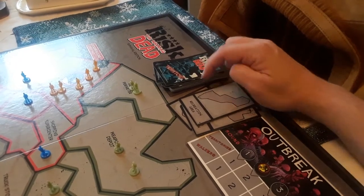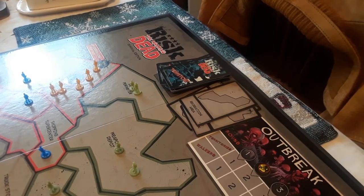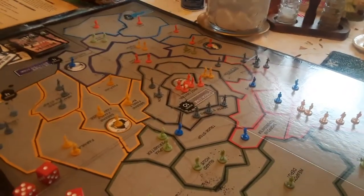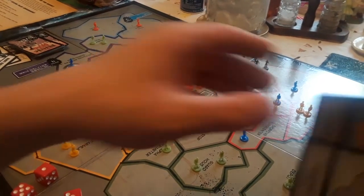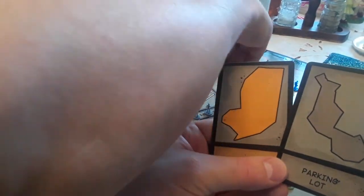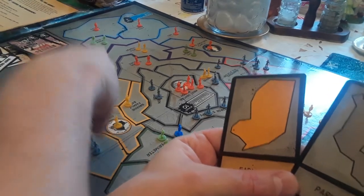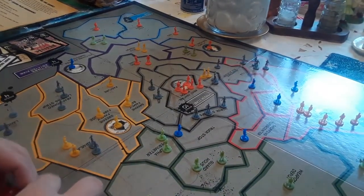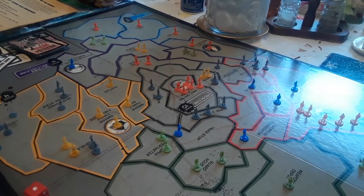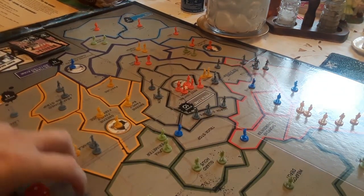Now we draw two territories each turn and they each get two walkers. Here's what everybody's ammo crate stash looks like. So now you get two territories: the parking lot and the farmland. In this game no area is safe — unless of course it's already been used — no area is safe.